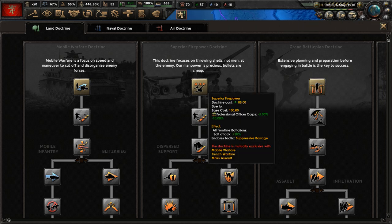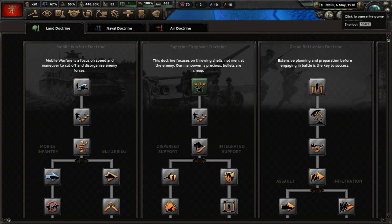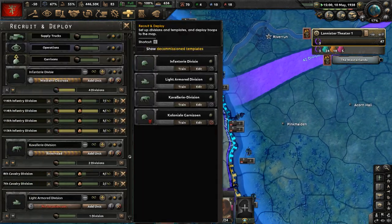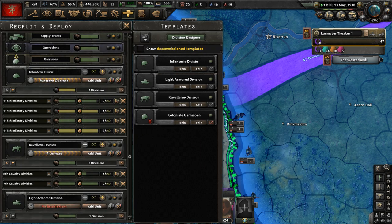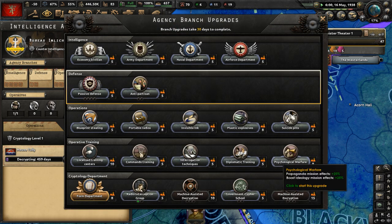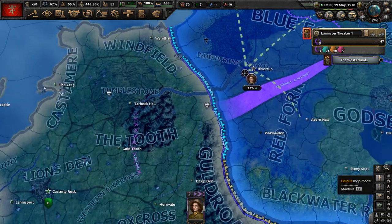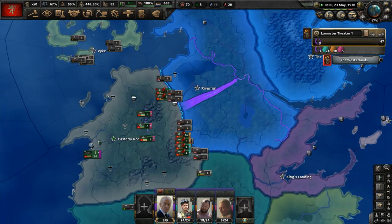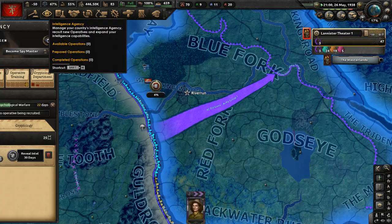In the military doctrines, let's go with superior firepower — it's just good. We'll get our divisions more soft attack, and they're using a lot of artillery anyway. We've got to get more divisions deployed. Radio interception group is done. In the intelligence agency, let's do psychological warfare to get the propaganda mission effects higher, so we can boost the ideology of House Lannister in House Tully territory. Go to that operative and have her boost ideology.